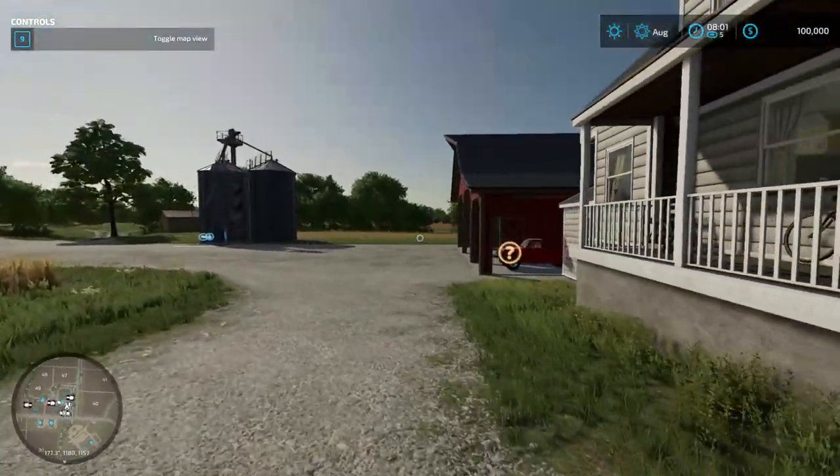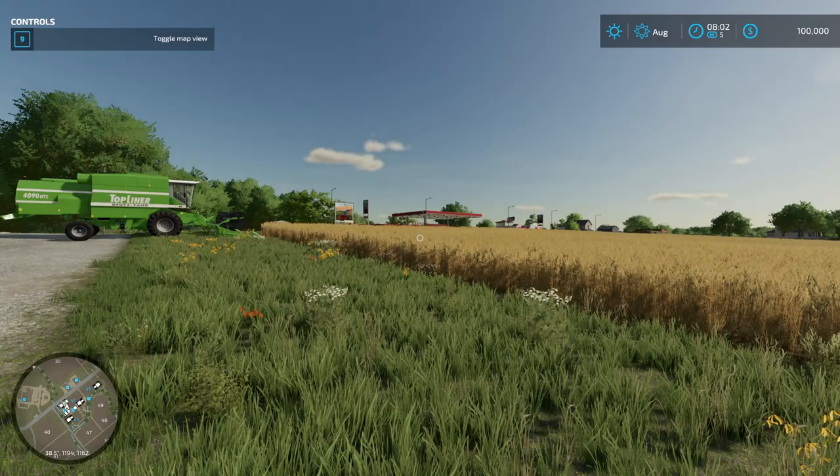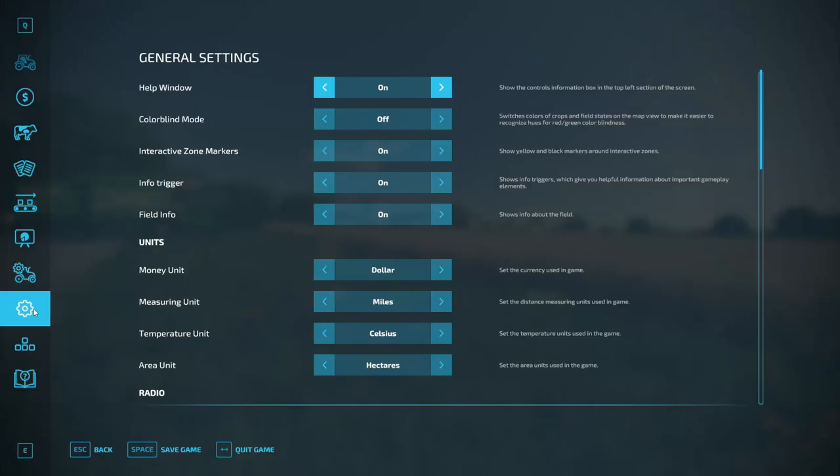So here we are, this is Elm Creek. This is our map and this is our land here. You can see our flashing little icon there showing where we're standing.